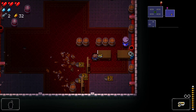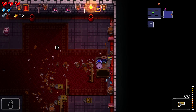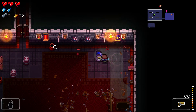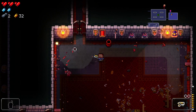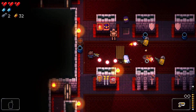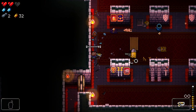Another mechanic in this game is that you can flip tables, and you can also push barrels around. You can shoot the barrels and they explode — you can do that with explosive barrels too. I love the enemies because they're all gun-themed.